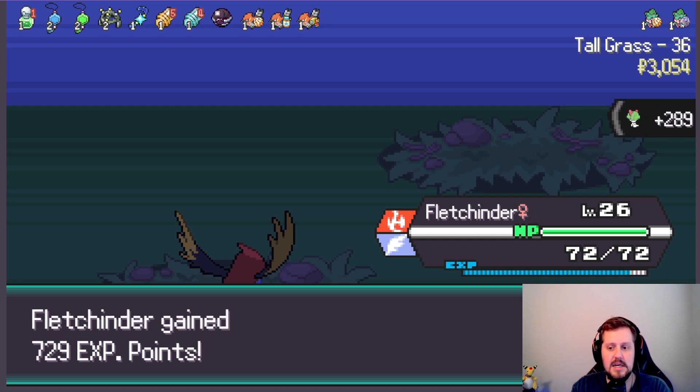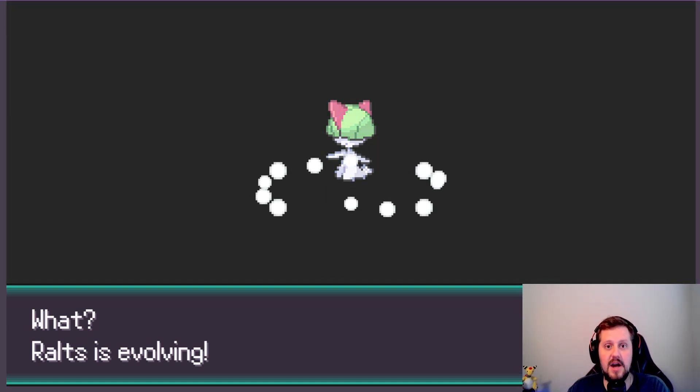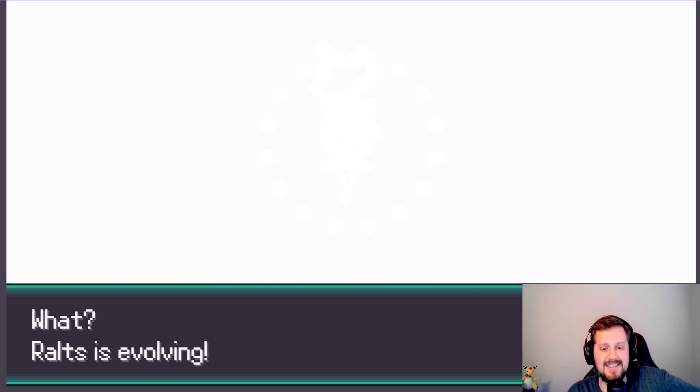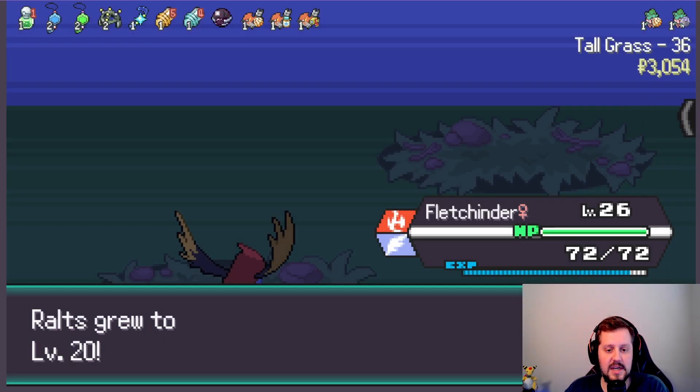Which has been nice. We continue on here. Oh, and Ralts is evolving — I forgot that was coming up here soon. Getting Kirlia is going to be a very nice boost. While the defenses and stuff aren't great still, the extra health, extra damage, all that kind of stuff is going to be very nice, to say the least.